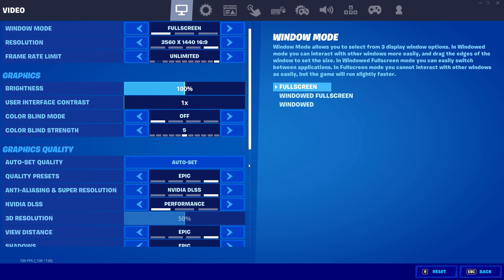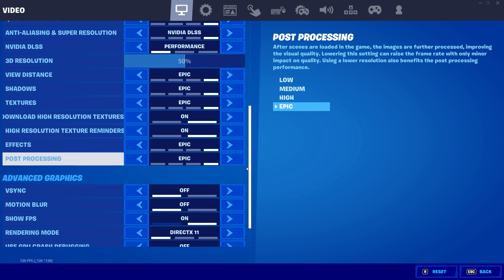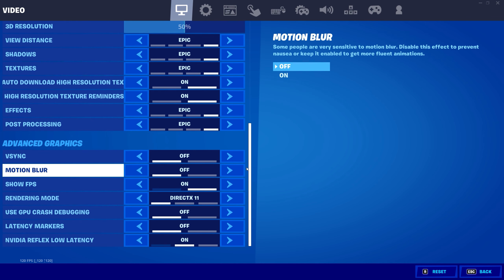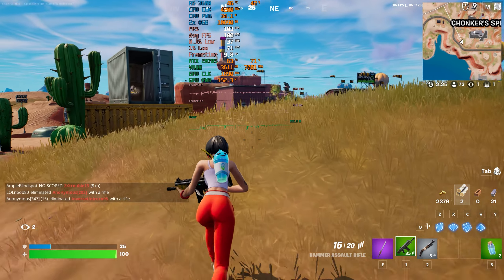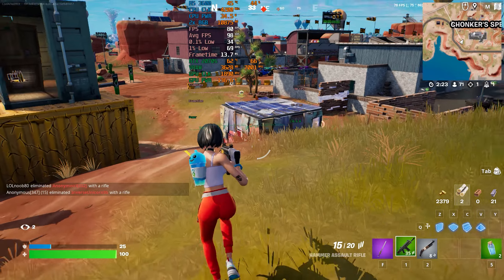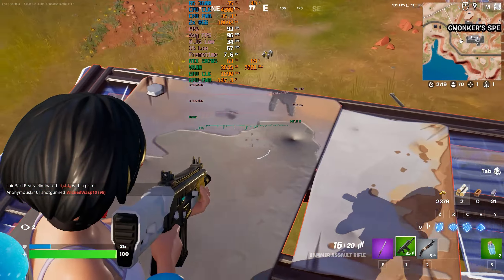Starting with Fortnite at high settings — everything set to Epic, running on DirectX 11 because DirectX 12 is extremely buggy. We're getting around 114 FPS, dropping to around 80 in more active scenes.